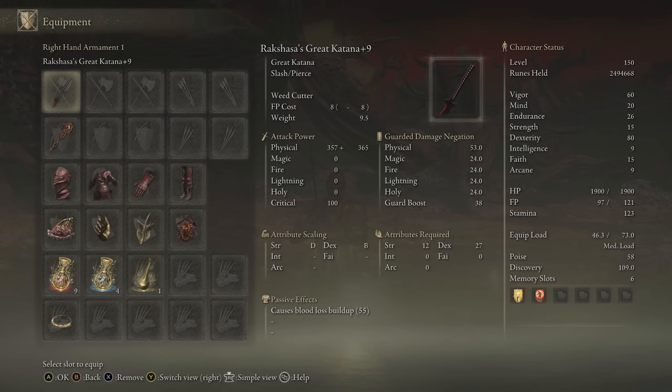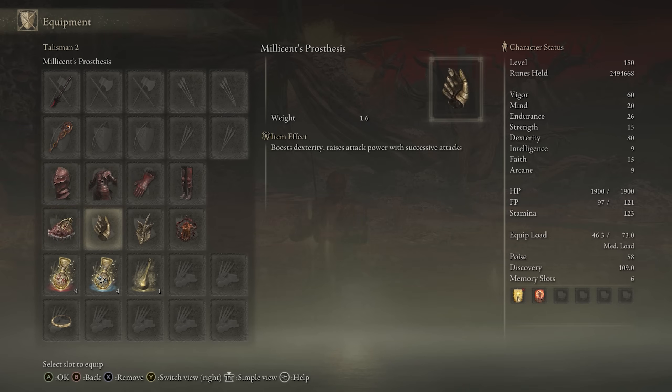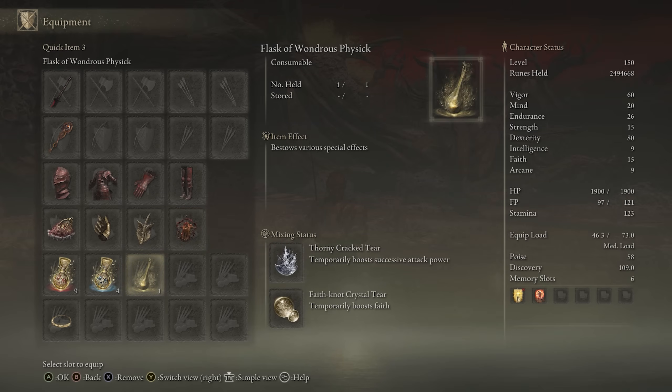For equipment on this build, we have Rakshasa's Great Katana plus 10, preferably. We have any seal for buffs. We have the Rakshasa set on for the extra damage. We have the Shard of Alexander, Millicent's Prosthesis, Winged Sword Insignia, Lord of Blood's Exaltation, Thorny Tear, and Faith Tear as well.